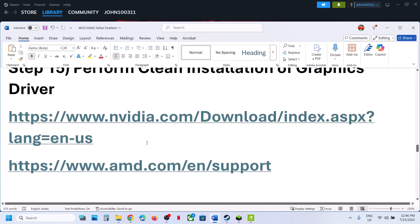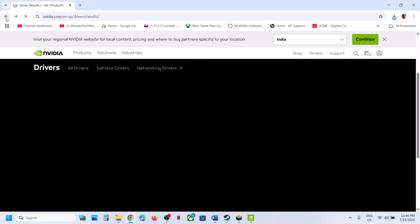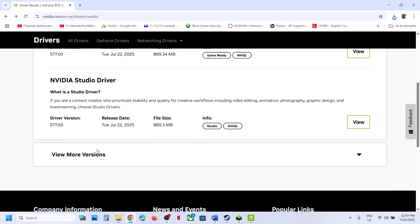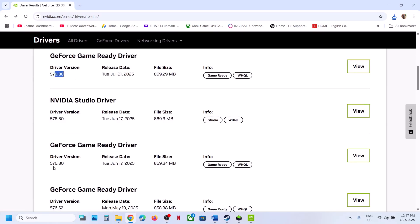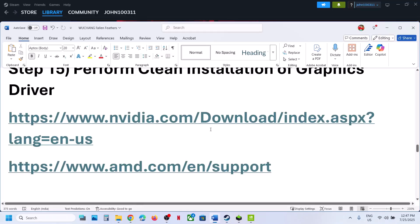The next step is to rollback the graphics card driver. If the latest driver is not working, go to the NVIDIA driver page, scroll down, click View More Versions, and try a previous version such as 576.88 or 576.80. When installing, make sure to check Perform a Clean Installation, then restart your computer and launch the game.